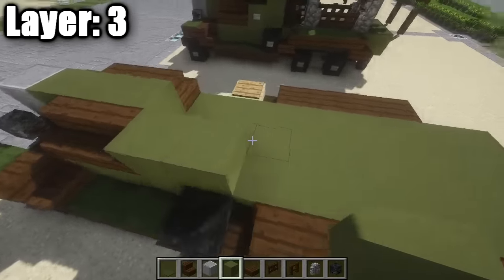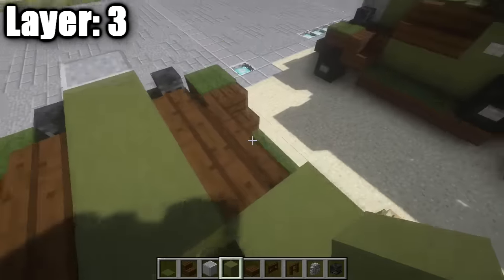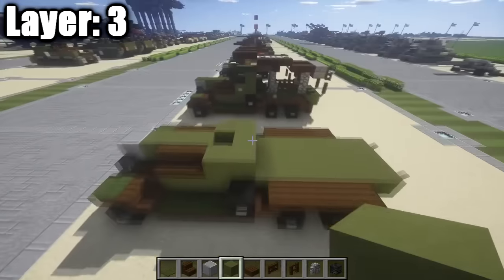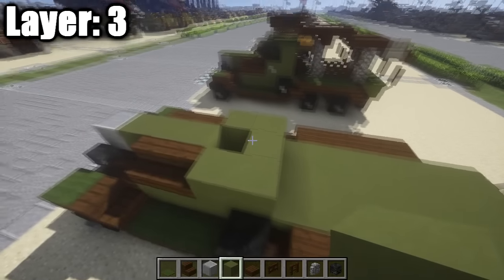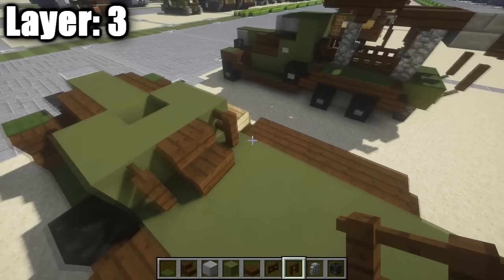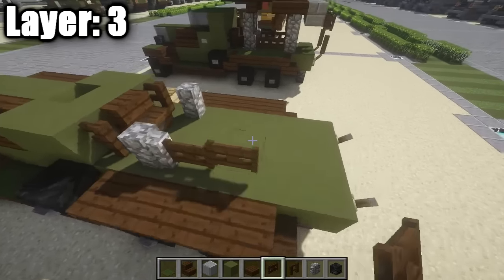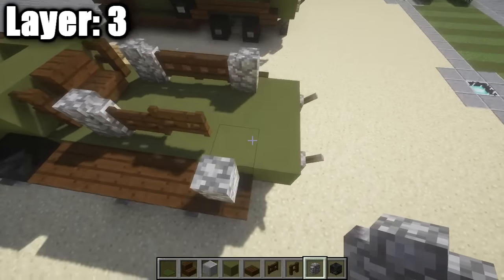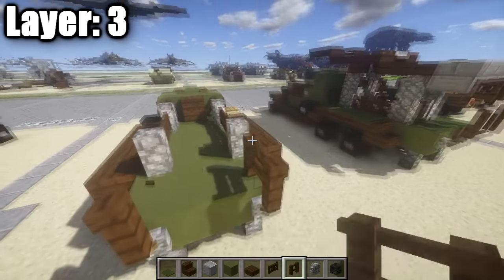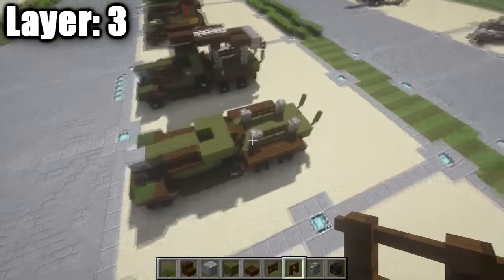Place one and two green stained clay full blocks on each side, creating a row of three with a small space in the middle — that's where the driver sits. It's a two-seater vehicle but Minecraft's scale limits it to basically one person. Place a dark oak wood stair at the back of the cab, dark oak wood fence gates on either side, cobblestone walls on each side, then two more dark oak wood fence gates and another cobblestone wall on each side. This sets up the base for the Katusha rocket launcher.